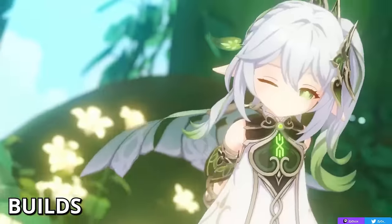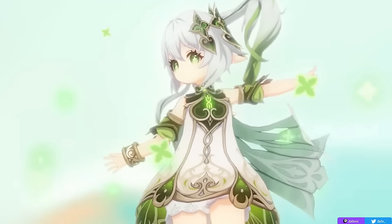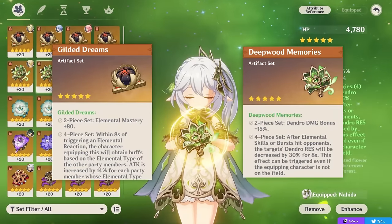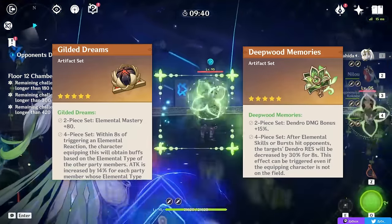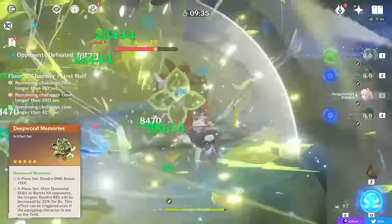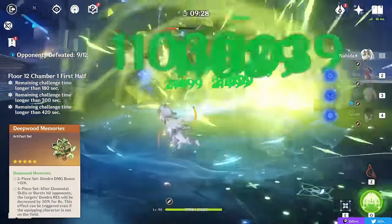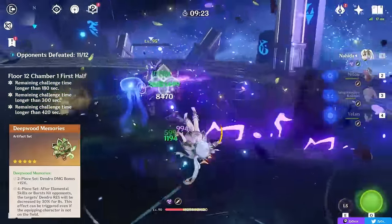Now let's talk about Nahida's best builds. The two main artifact set options are the four-piece Deepwood Memories or the four-piece Gilded Dreams. If you don't have Deepwood Memories on any of your party members, Nahida is a good Deepwood user — she benefits from the Dendro damage bonus and constantly decreases the opponent's Dendro resistance through her elemental skill, which triggers both on and off field. I typically recommend running Deepwood on Nahida.